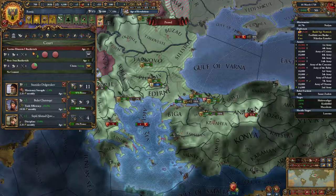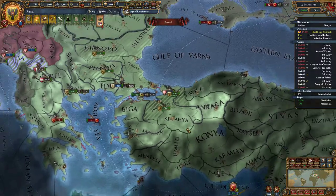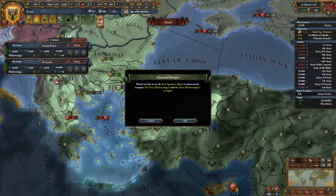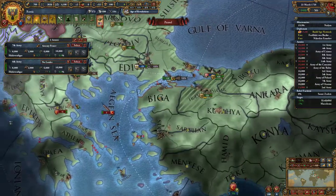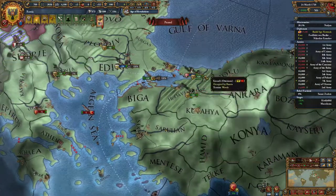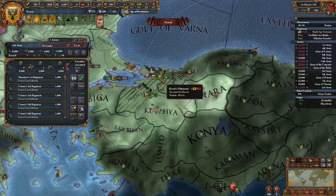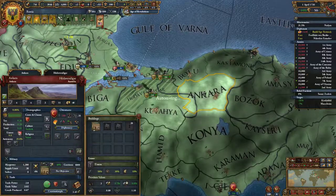I have a lot of extra discipline — not only from my advisor but also from the Icon of Saint Michael. Just those two are about 10 discipline, which is pretty broken. I would like to siege down Sugla but it says I can't, probably because there's a castle somewhere. Ah, it's on Cara — how did I miss that? I'm going to send over a couple extra units.